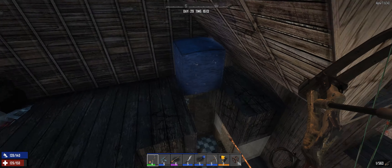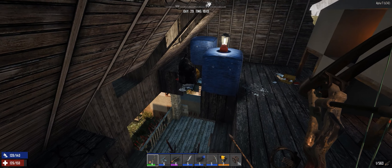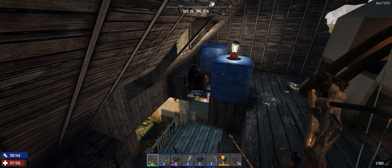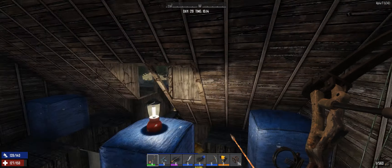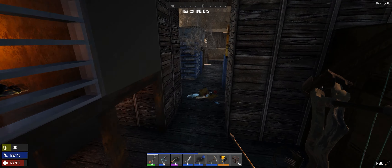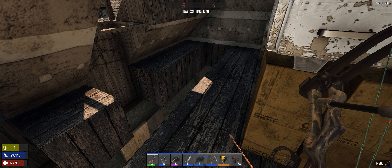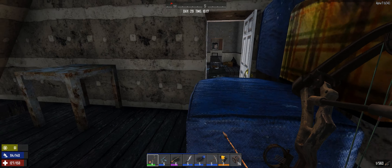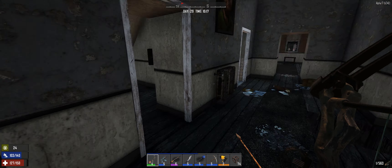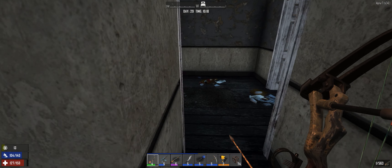What you need to do is start chopping off the floor to restrict access to the sloped edges of the roof for the zombies. Go around the whole house on the first floor and do that on every single surface where it is possible for them to actually punch their way out onto the roof.